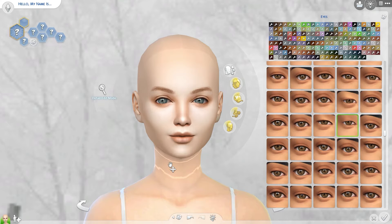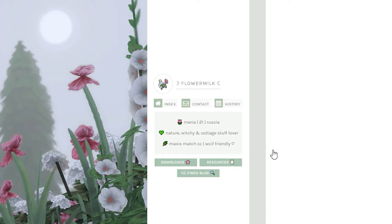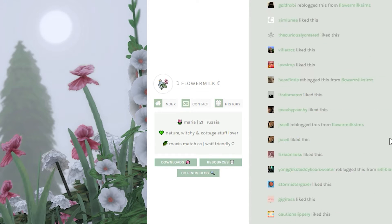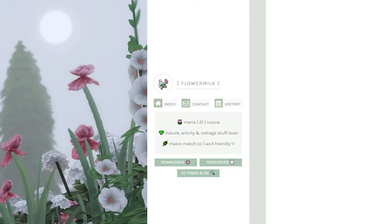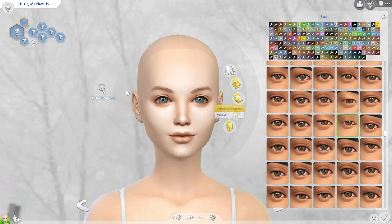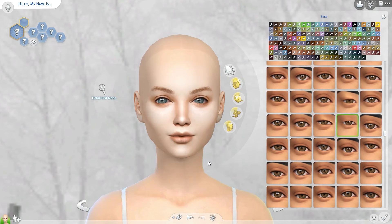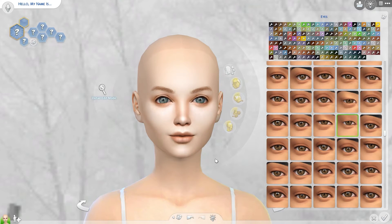The very first thing I want to talk about is my default skin replacement, which is by Flower Milk Sims. It's called the Floor Skin Blend. I'll post all of these links in the description below. They have a Tumblr page. This is what the default skin looks like — it's just an override I have in my game, so all of my Sims look like this. It's a really nice, smooth skin.